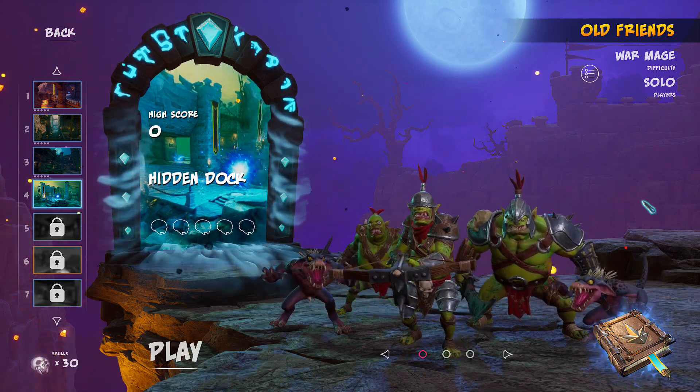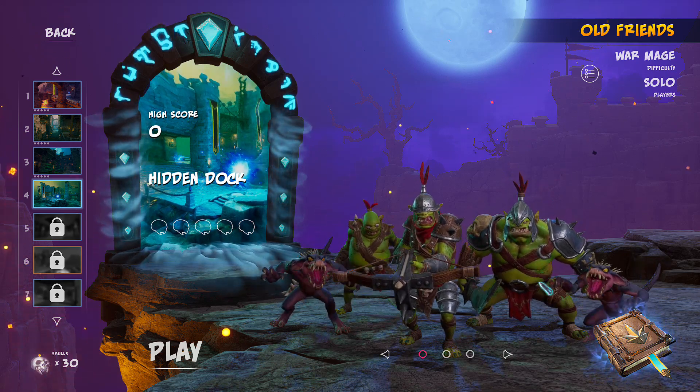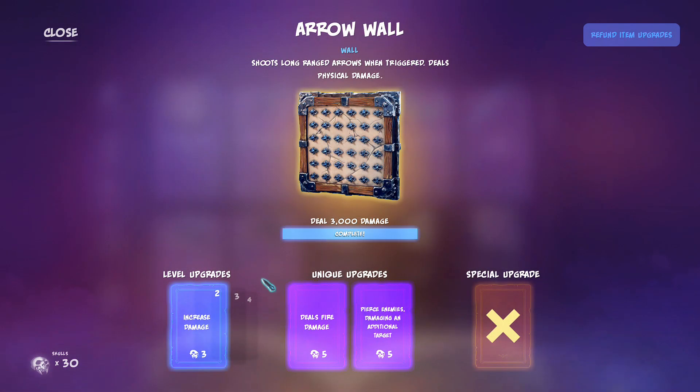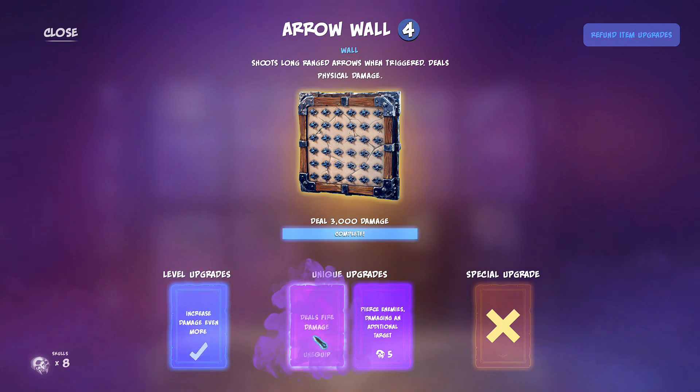Okay, here we are — Orcs Must Die 3, this is level four. I'm doing this only using the default traps and weapons. I'm only going to be using one trap for this, which is the wall archers — wall arrows.